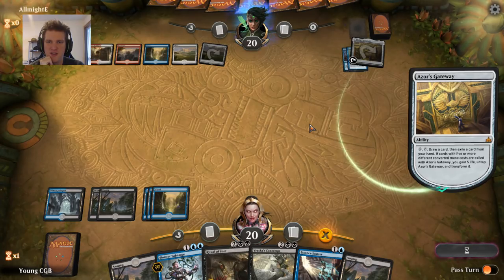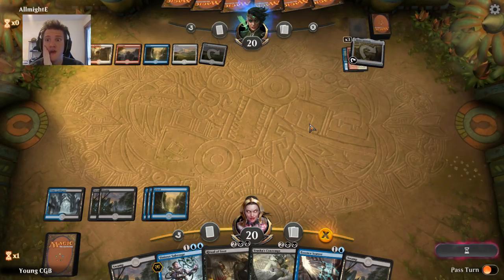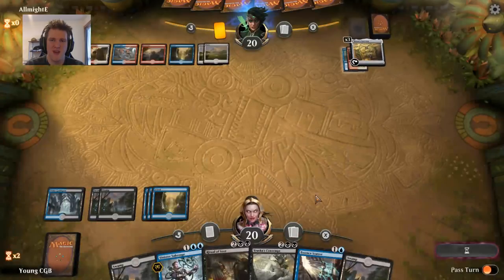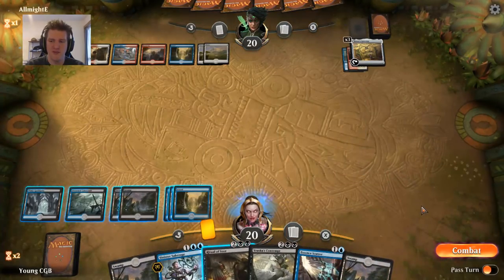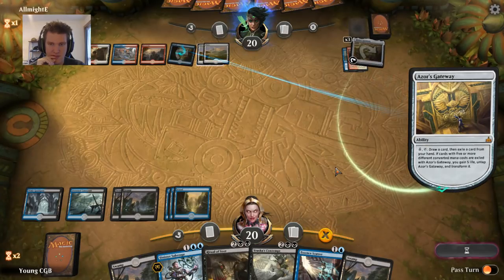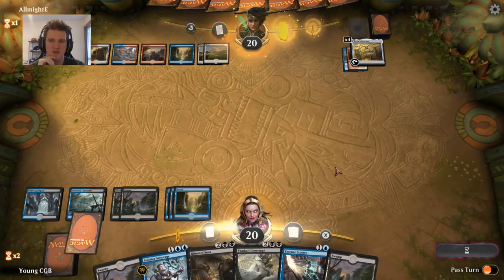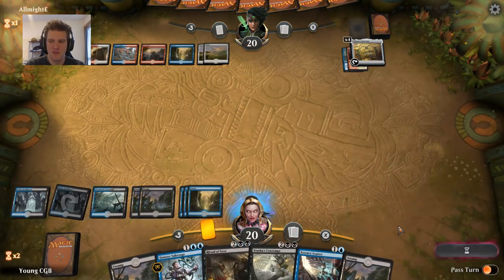Let's see if they find another varied casting cost. That's another land — it doesn't put them closer to flipping it. It also reveals they might have flood issues, which would be good for us because we have them too. There's a Lava Coil — that's a different casting cost. Also, if Dream Eater could resolve it could also mess with the gateway. Have we drawn all lands? I think I kept a hand with four lands and three spells, and I've drawn six lands off the top.